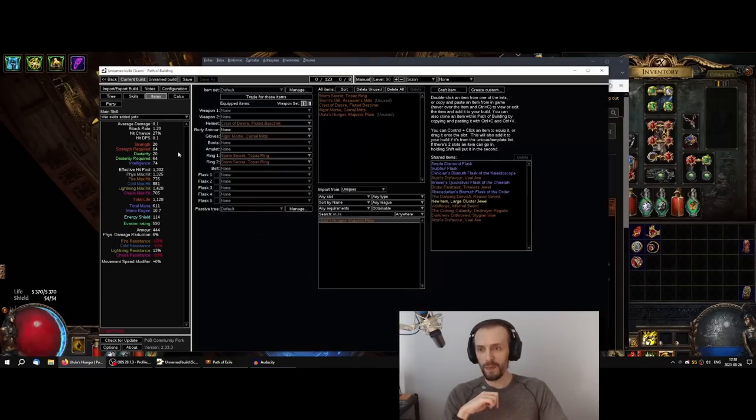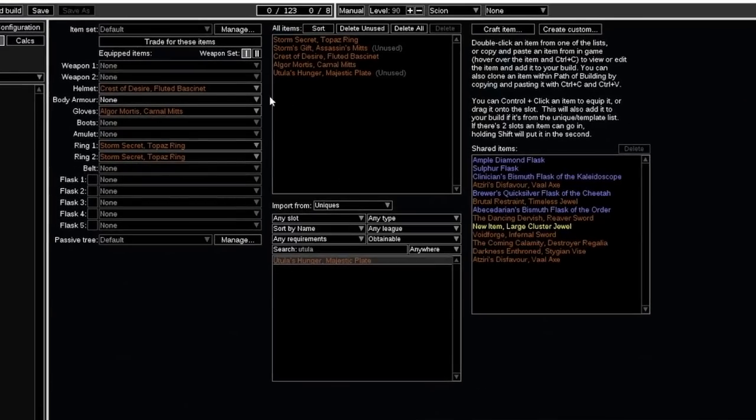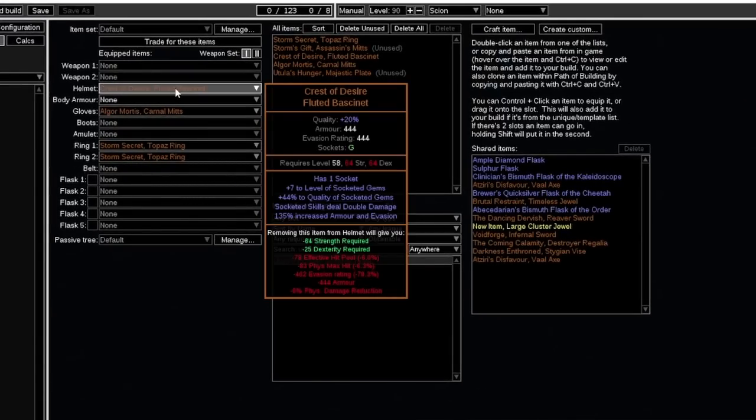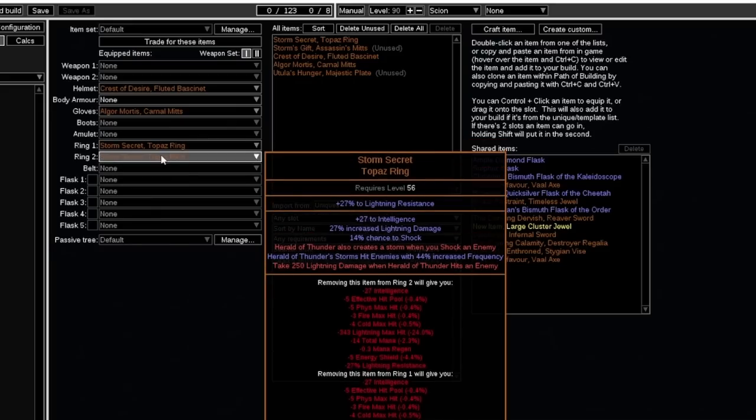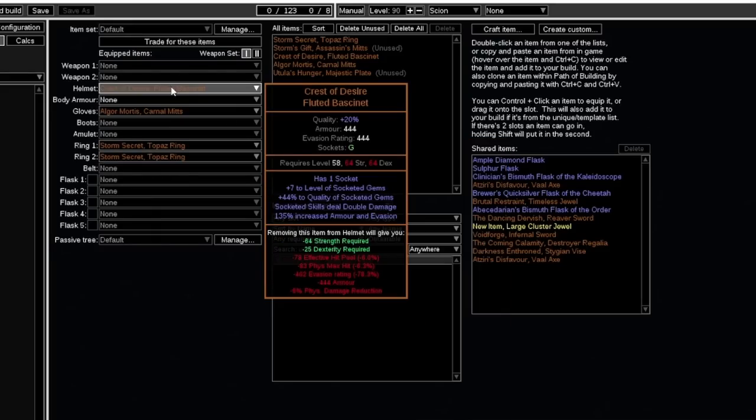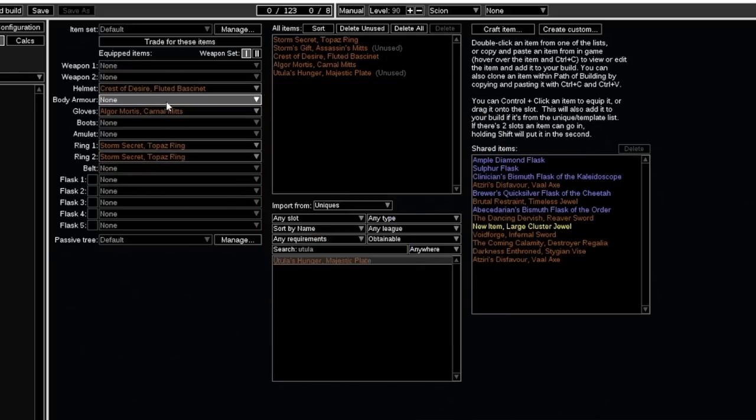For example, Herald of Thunder builds usually run these setups: the Nest of Desire helmet where you place your Herald of Thunder has no life modifiers; Algor Mortis is the best unique gloves for Herald of Thunder and gives the most damage — no life modifiers as well; and two Storm Secret rings also have no life modifiers. When you look at this, it already stacks four items that have no flat life at all.